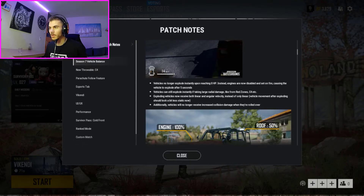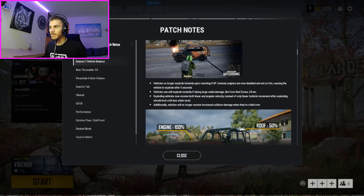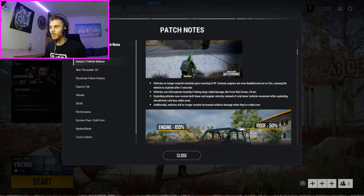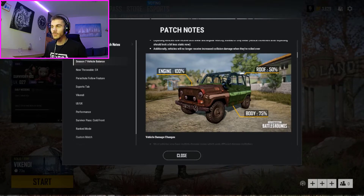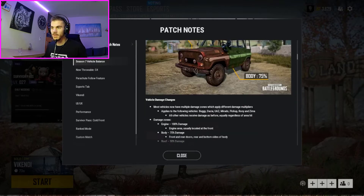Additionally, vehicles will no longer receive increased collision damage when they're rolled over. Another thing that was really annoying is when you drive a vehicle over a hill and it just rolls over and destroys the vehicle. This is how new damage on vehicles works now: engine 100%, body 75%, and roof 50%.